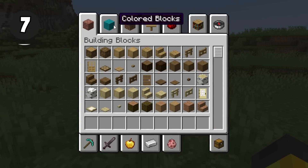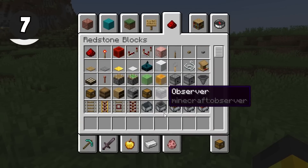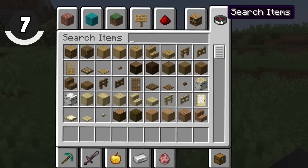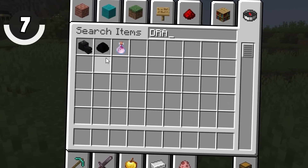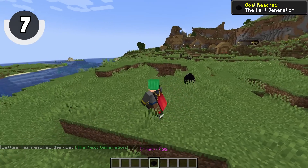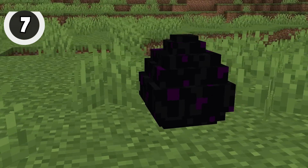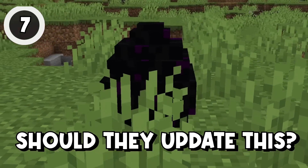One of the whole points of Minecraft 1.19.3 was seemingly reworking the entire creative inventory. We've got brand new tabs, brand new organization orders, and brand new blocks inside the inventory. One I completely forgot about — and I think I missed in the 1.19.3 Everything video — is the dragon egg. For the very first time ever, the dragon egg is inside of the creative inventory on Minecraft Java. Interestingly, some devs were recently having a conversation about how they'd love to change the model of this thing. Should they change the look of it?